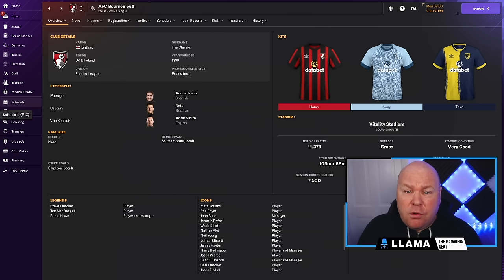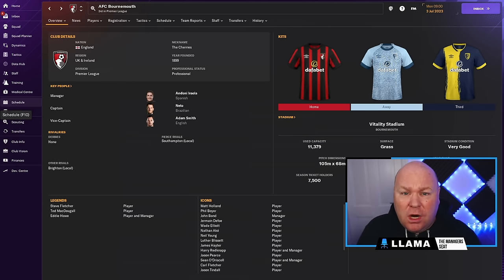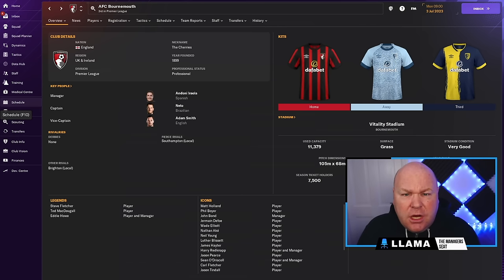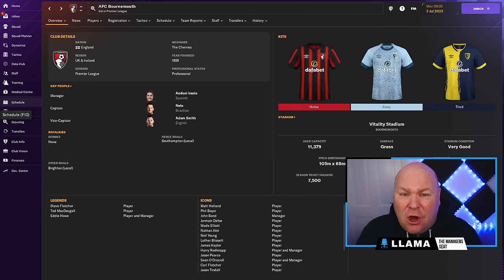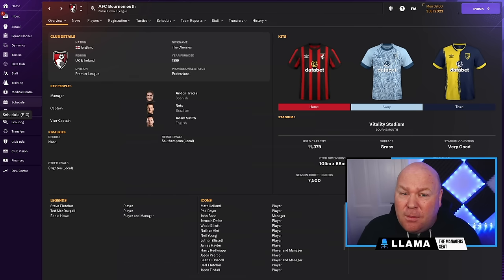Now we'll get to junior coaching and youth recruitment in a moment, but before we do, head down to the comments section and let us know your own experiences and stories of developing the youth infrastructure at your club. Have you ever taken a smaller team with poor facilities and developed state-of-the-art training and youth facilities, as well as hitting the top levels of junior coaching and youth recruitment? Did that translate into bringing through some elite new-gen talent? And while you're down there, if you'd like to leave a like on this video, it helps tell YouTube that it might be useful to other Football Manager players.